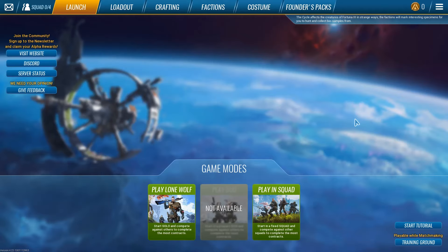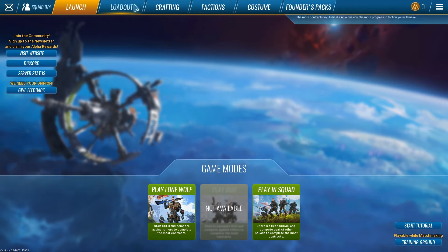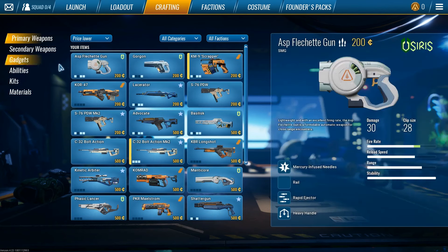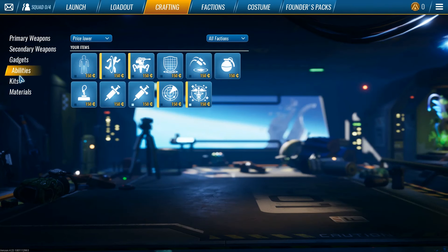Hey, what's going on guys. In today's video I'm going to be telling you guys what my favorite abilities are in the cycle. Abilities are things that you can purchase inside of the game with the credits that you earn in-game. You can hold two at a time and they will help you in certain ways. So let's go ahead and show you guys all the abilities right now.